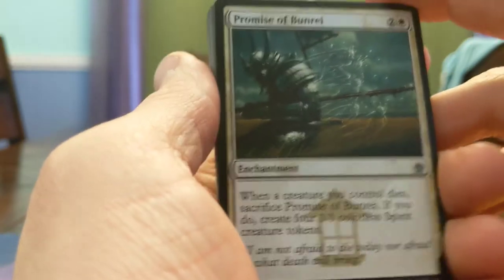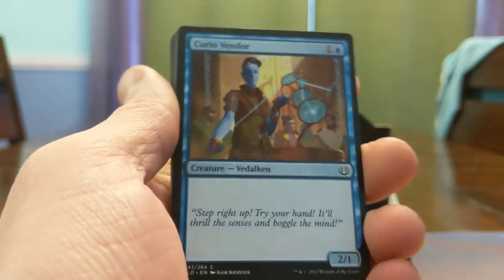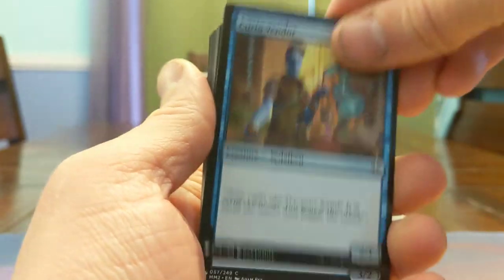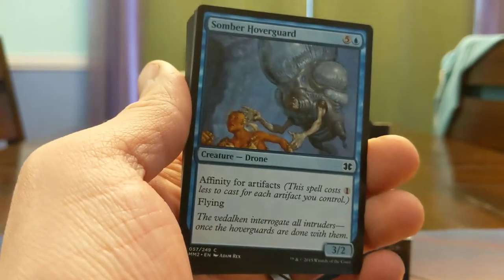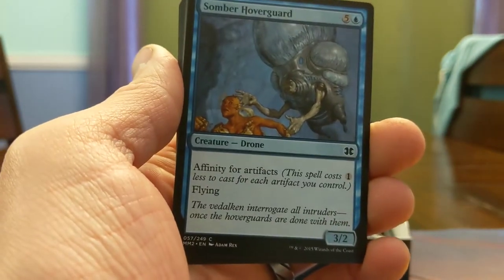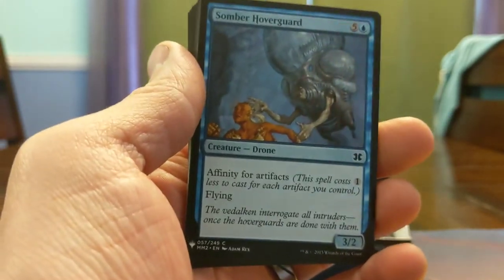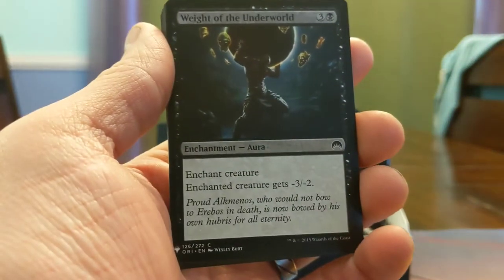Love the art on this — this dude getting dunked on by his own sword but four spirits come out. Curio Vendor — 2-mana 2/1 blue, very bad, we don't want to talk about that. Sombra Hoverguard — Affinity for artifacts and flying. If you have two artifacts you have a Snapping Drake; any less, you get a really good deal on a Snapping Drake. Weight of the Underworld — 4 mana, enchant creature gets minus 3 minus 2. This will shut a thing down most of the time.